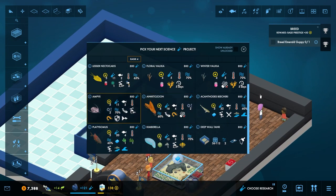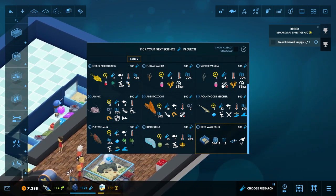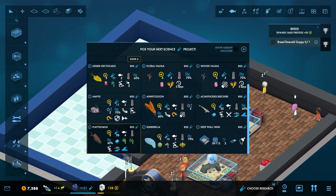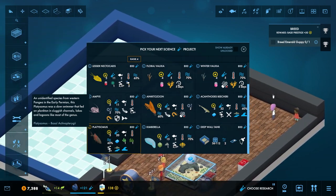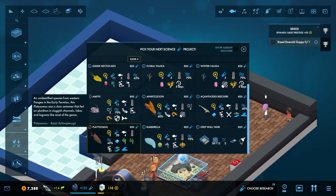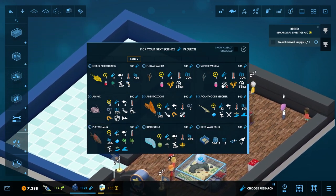Let's see what we can get here. A new tank type — deep wall tank. Was this Platysomus an identified species from Western Pangea in the early Permian? Okay, how is it unidentified if it's got a name though? I'm a little confused on that.